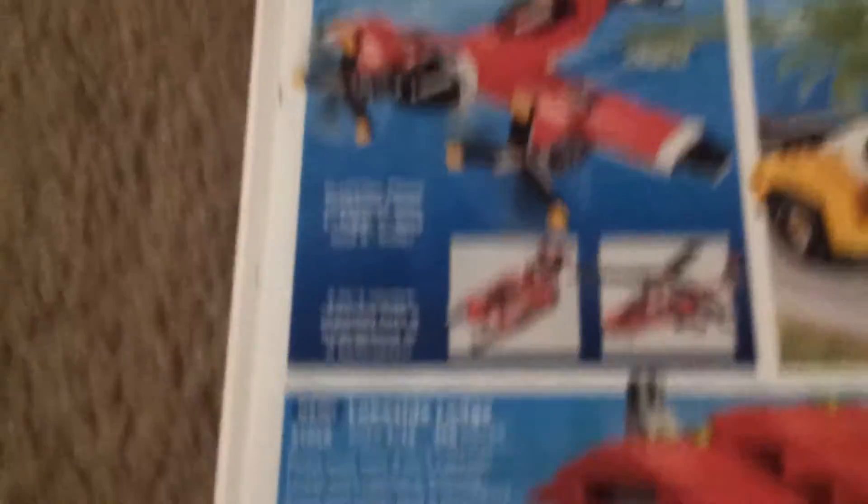Build and Rebuild — Propeller Plane $20, then $20, $20, $30, $20. Lakeside Lodge — that's cool. Fastest Car. Corner Deli is $40, I like that. Park Animals $15. Ocean Explorer $15.